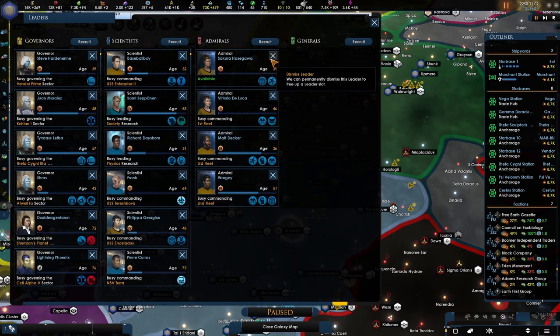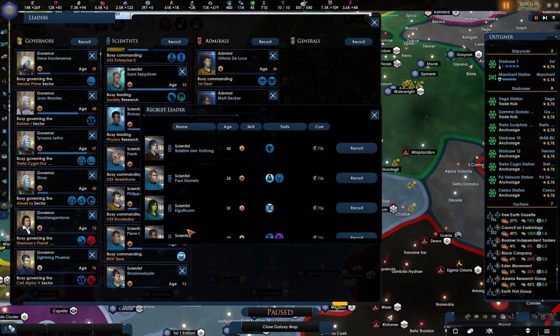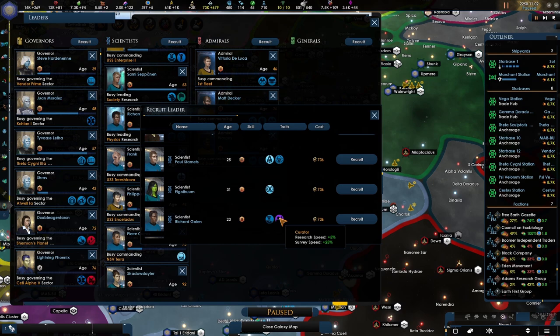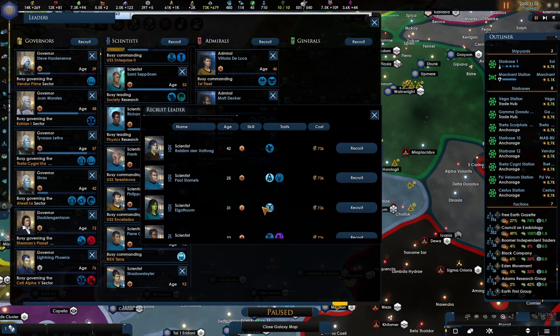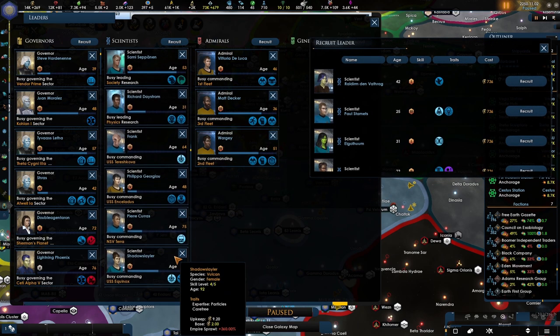Hey, we got Spark — that is sweet! I don't think he will be in here. Why were you here? Go away. Spark I think is a researcher — yeah, look at that. He's a genius and we actually have a curator too, interesting.